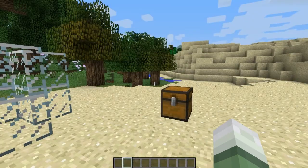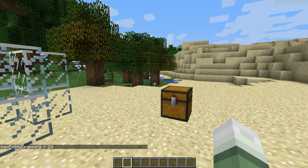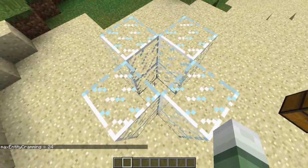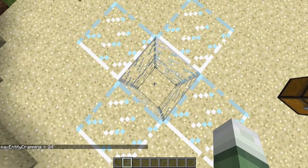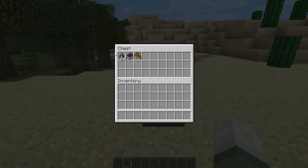The next game rule is max entity cramming, and by default it is set to 24. What that means is you can have up to 25 mobs on a single block, and then the 26th mob will start suffocating. I'll just show you what I mean by that — we're going to get a bunch of cows and spawn in 25.